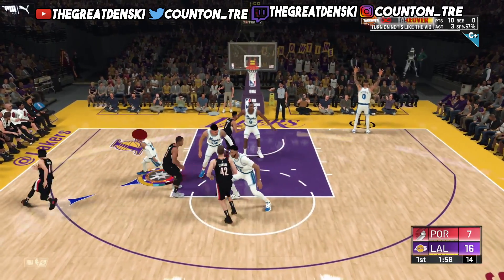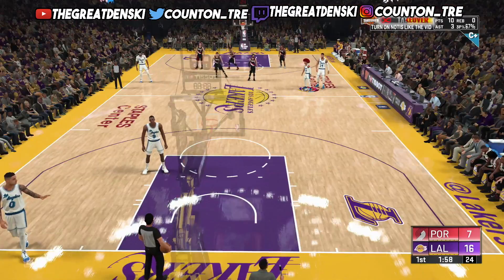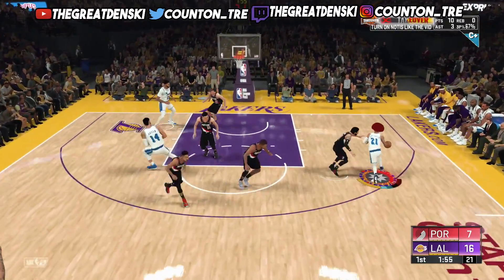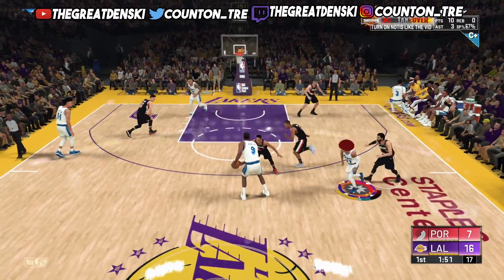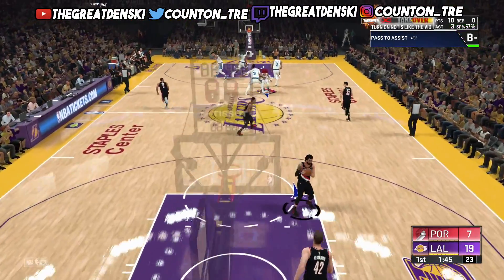This is even better when you're grinding badges at the same time, because a lot of us hit 99 and then lose it. If you don't already know, each overall attribute over 95 gives you a +1 attribute boost to all your attributes — so if you hit 99 you're gonna have plus one to everything, which a lot of y'all find helpful. Once you get into takeover, just do whatever you want.